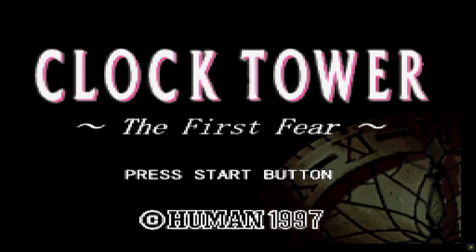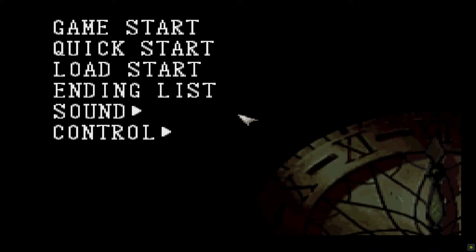With that said, I pushed the start button — there we go. Okay, ending list... no. I'm gonna go ahead and select Game Start. It's the circle button that seems to be the confirmation button here. This is a blind playthrough. I don't know anything about this game.